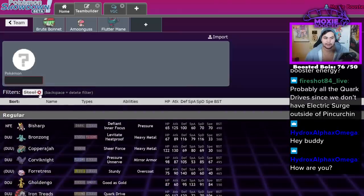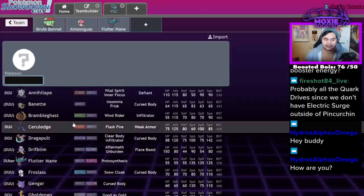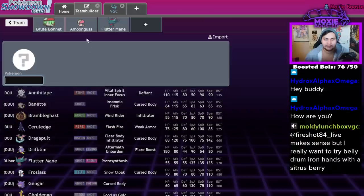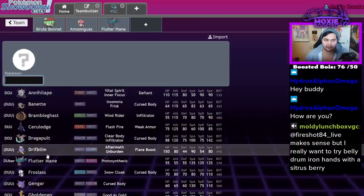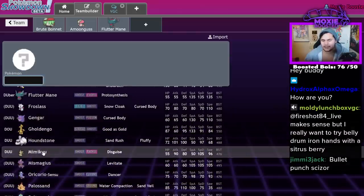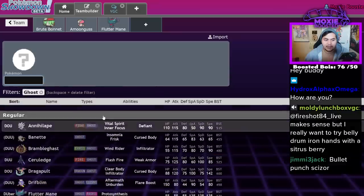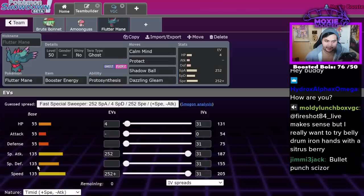As far as Ghost types that beat it, that's where things get really rough. What beats this thing? Annihilape, if it Tera Fires, can eat a hit and Rage Fist it, but even that's not super reliable. Dragapult has to run Scarf to outspeed the Timid variant running Booster Energy. Gengar only beats it if it's Focus Sash. Mimikyu technically always beats it if you play your cards right. Skeledirge has to Tera to not get one-shot, and even then it has to hit it with a special move — so it's pretty unlikely you actually KO it because it has really good special defense.